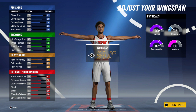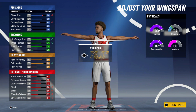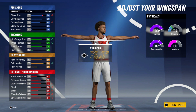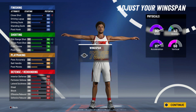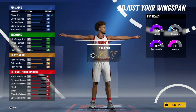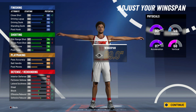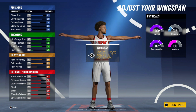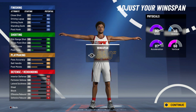For wingspan — if you go with the 79-inch wingspan, you can speed boost right off the bat. But I'm telling you right now, it's not worth it at all. Look how much you lose in defensive and finishing stats: close shot, driving dunk, perimeter defense, lateral, steal, block — it's not worth it unless you're trying to speed boost. You could max it out, but your three-pointer and mid-range take a hit along with your ball handle. A good place to be is the 84 mark — just leave it neutral.